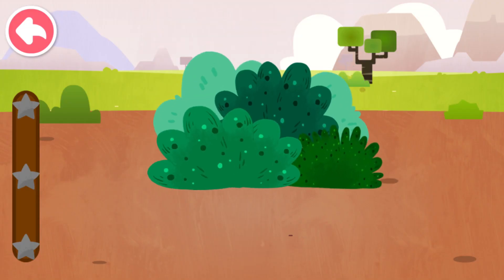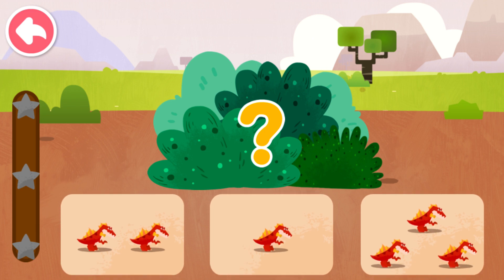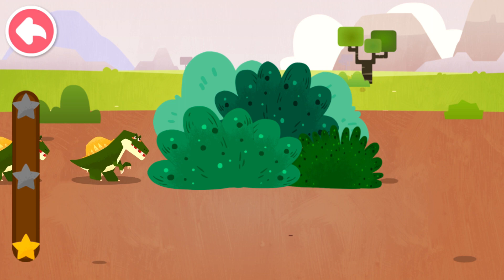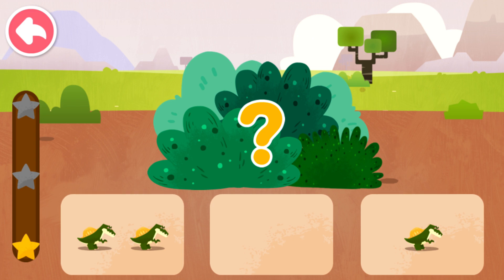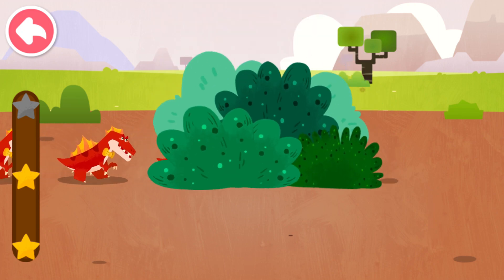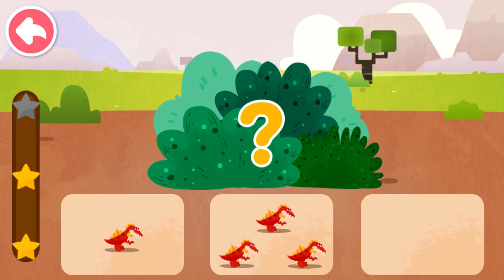Observe closely and see how many dinosaurs are hiding in the grass. How many dinosaurs are there hiding in the grass? Two. How many dinosaurs are there hiding in the grass? One. How many dinosaurs are there hiding in the grass? Zero.